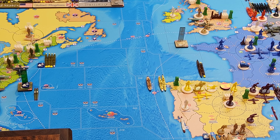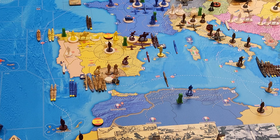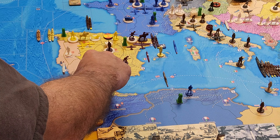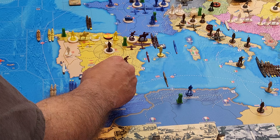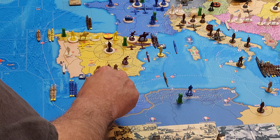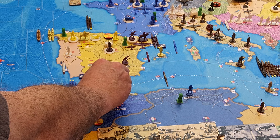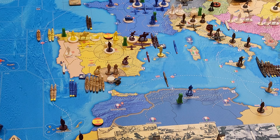In Gibraltar in port I've got the battle cruiser, three heavy cruisers, a light cruiser, and two transports — one of which just moved in. The other transport is going to leave port, go back to A-21, and go in port in southern England at the shipyard connected to A-21.